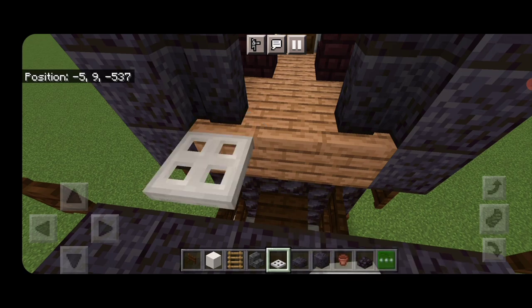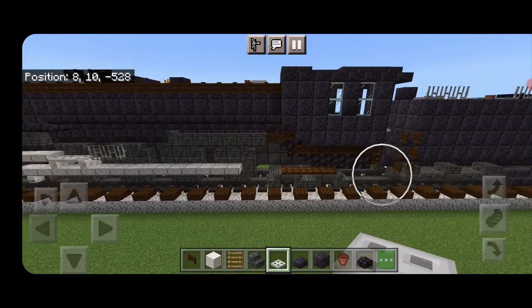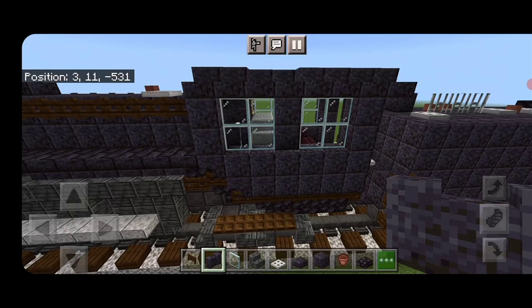Put three trapdoors across here so you can get across from the locomotive to the tender. The cab windows didn't look right after several attempts — the arrangement is now a two-by-two of glass panes, two polished blackstone walls in a column, and a two-by-two of glass panes. Change it to that on both sides so the windows look equal.